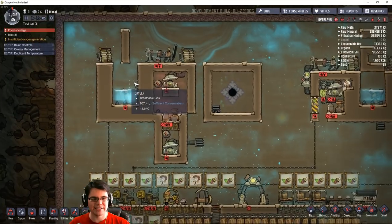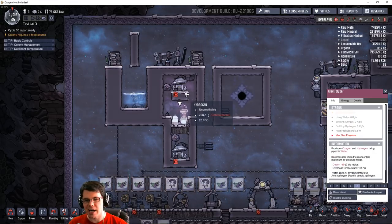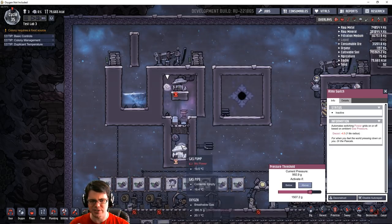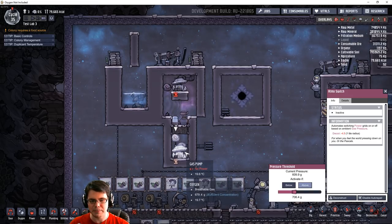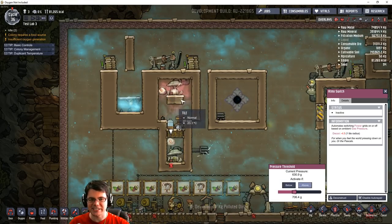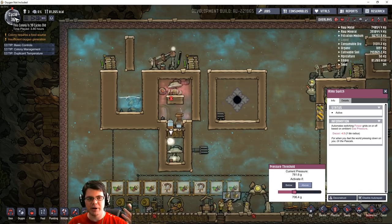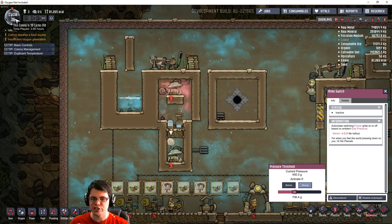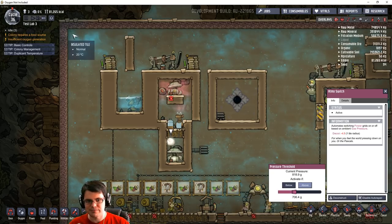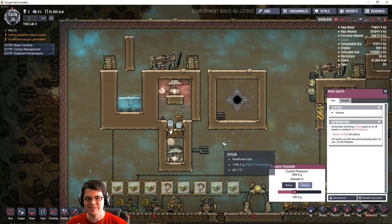Let's take a more in-depth look at system number one. Enabling the electrolyzer, you can see that hydrogen wants to flow up towards the top, and I have an atmospheric switch set at 1.5 kilograms — that just seems to be a good number. Down at the bottom, I have a gas pump set to activate above 700 grams. I'm going to let this run for the next five cycles, up to cycle 40, then begin my benchmark test to measure oxygen, energy, and all that. I'll run cycles 40 through 44, then roll back to the save point and run the other experiments.